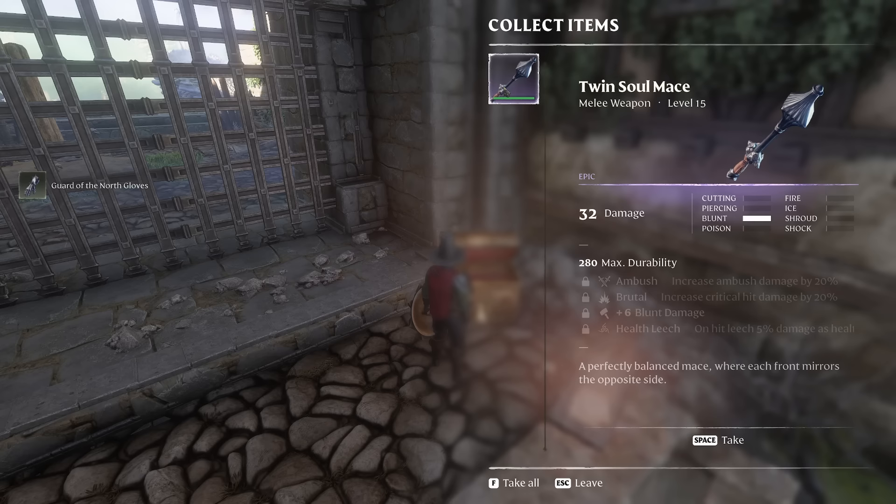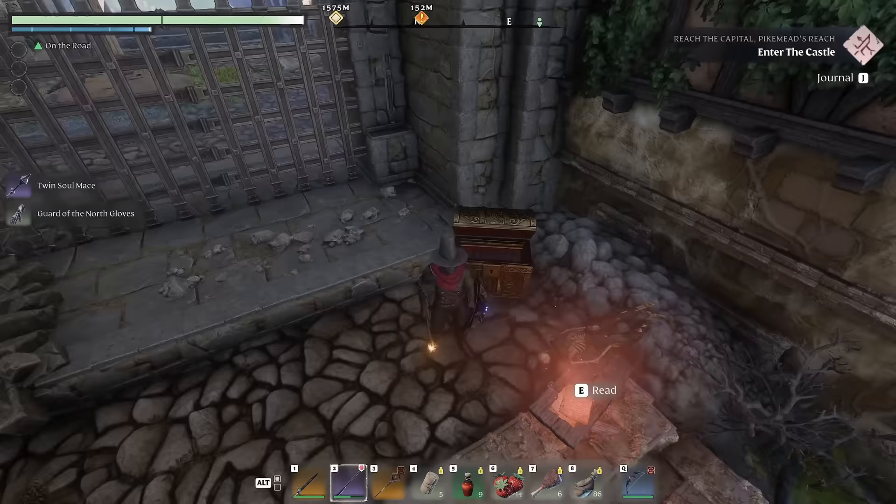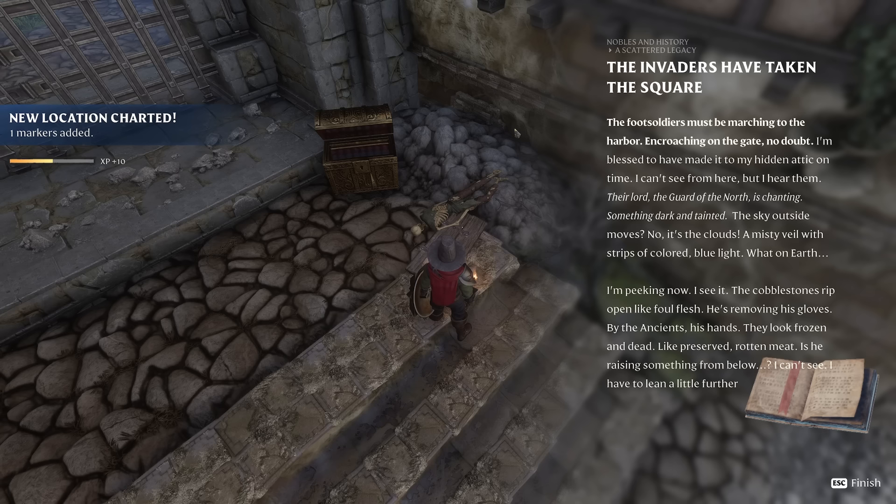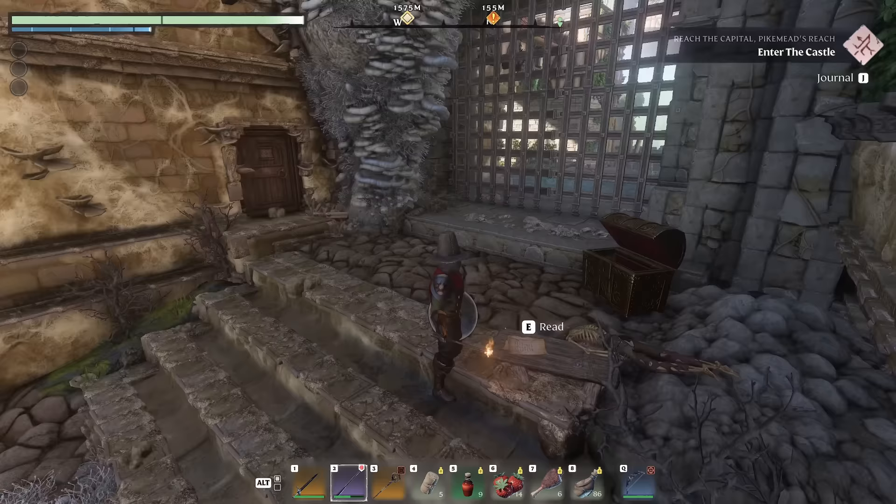Reading the passage: 'The invaders have taken the square. The foot soldiers must be marching to the harbor, encroaching on the gate no doubt. I'm blessed to have made it to my hidden attic on time. I can't see from here but I hear them. Their lord, the guard of the north, is chanting something dark and tainted. The sky outside moves — no, it's the clouds. A misty veil with strips of colored blue light. The cobblestones rip open like foul flesh. He's removing his gloves. His hands look frozen and dead like preserved rotten meat. Is he raising something from below?' So that was the guard of the north — those were clearly the gloves we got in that chest.